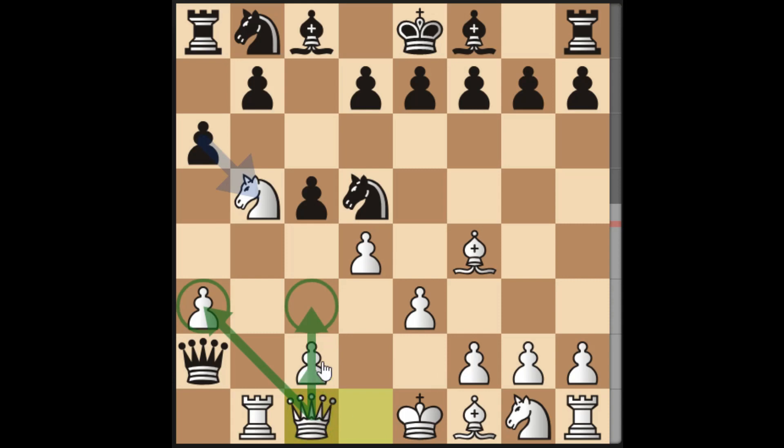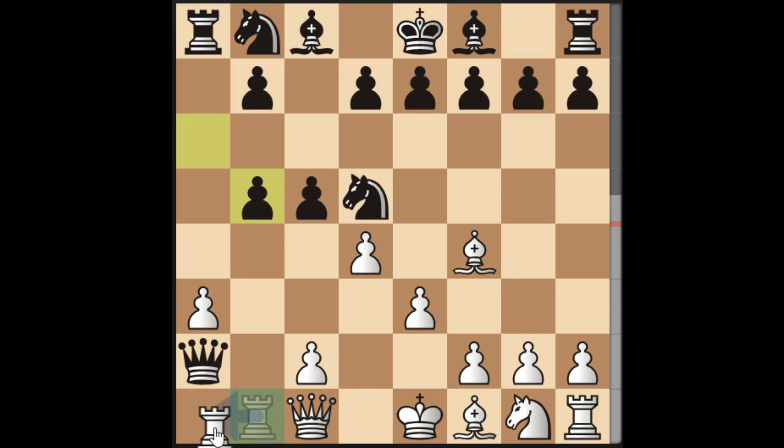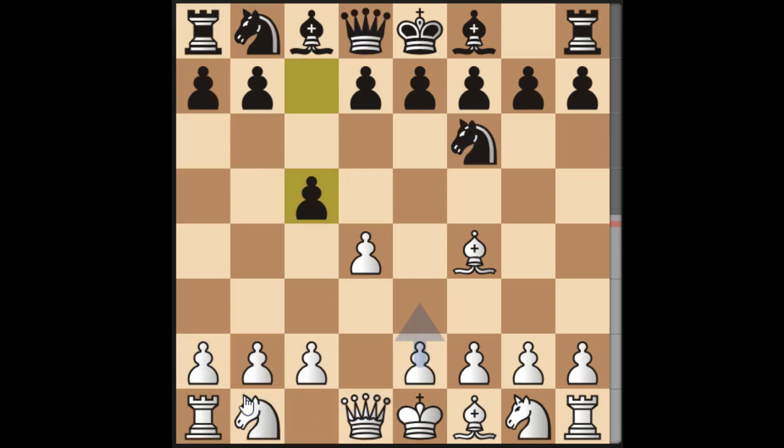The idea of queen to c1 is to support this pawn. Now, the first variation: if the pawn captures the knight, the next move is rook to a1, trapping the queen. As you can see, the queen is already trapped. This is the Poison Pawn in the London System.